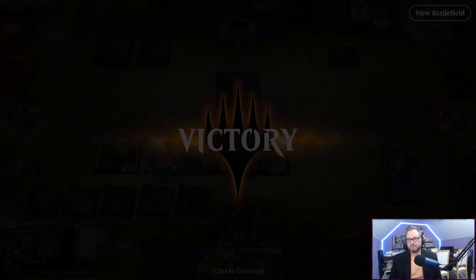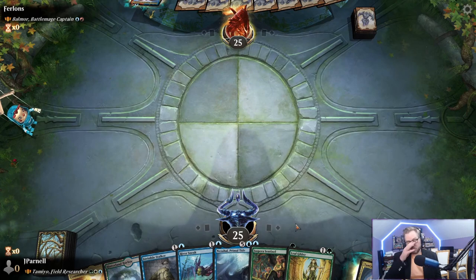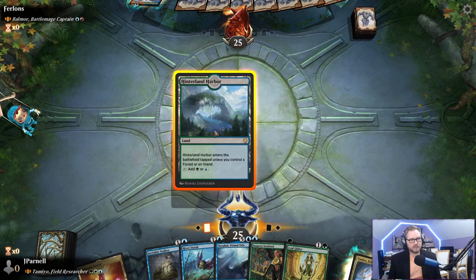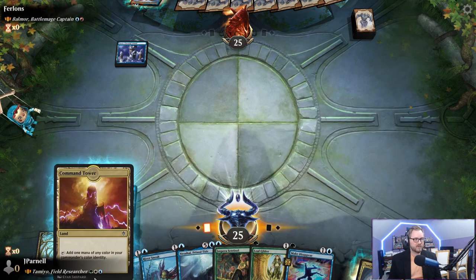On the play against Balmor Battle Mage Captain. We have a solid hand; wish this came in play untapped, but still worth keeping. We play Hinterland Harbor because Jaspera Sentinel needs another creature as a buddy — it uses the buddy system. That means we play Leaf Gilder first.